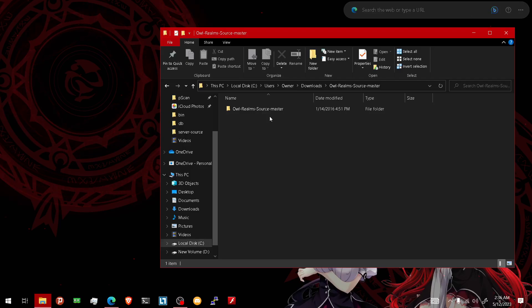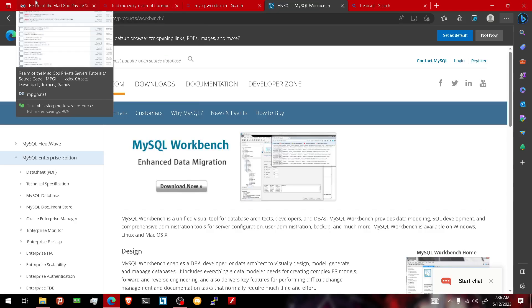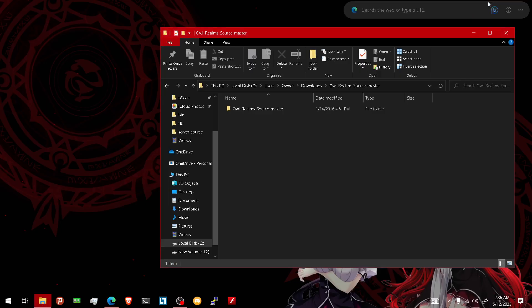Things you wanna download are the source, which I'll leave in the description, MySQL and HeidiSQL, which I'll also leave in the description. I would have MPGH up to show you what to do in case you don't like my tutorial. But good luck finding a tutorial on this source, because I think this is gonna be the first ever tutorial on this source — video-wise and description-wise. So be sure to follow everything I do or you might get mixed up and stuck.